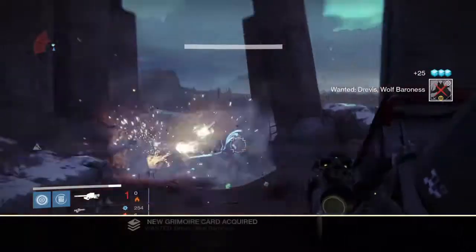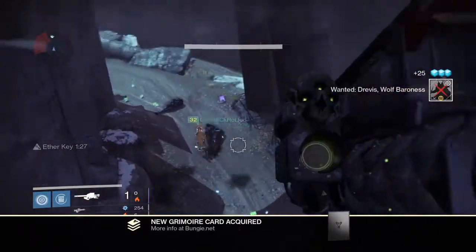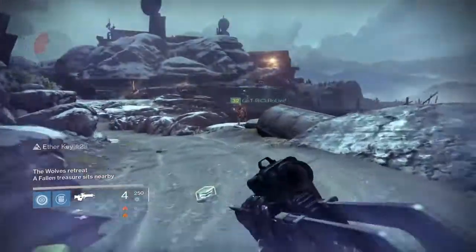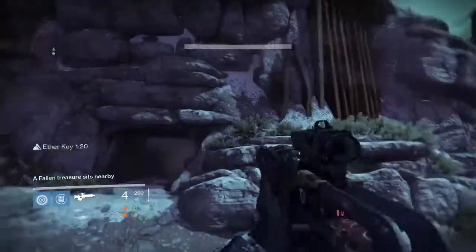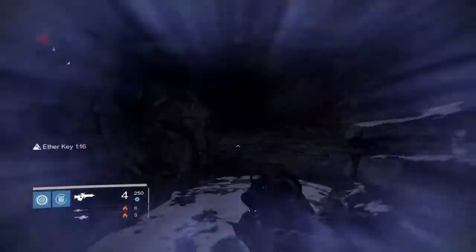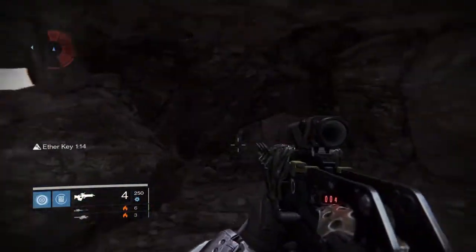I come in with the Hunger of Crota. At this point the Gjallarhorn did pretty much all the work, and the bounty is completed. Then what happens after you defeat the captain is a chest appears that you have to find within the location. It will be a chest with a glowing light coming off the top to help you find where it is.